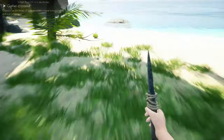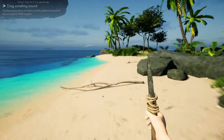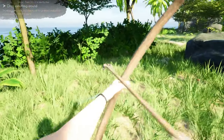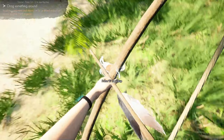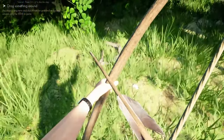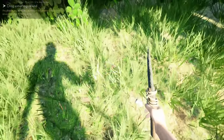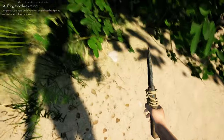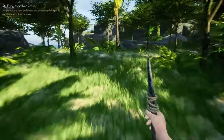This coconut needs to be split open, and we're going to need a knife anyway to skin the snake, so we might as well make that. We need a rope and a stick, and we can find a stick nearby. Make the stone knife. You simply go to the coconut and use it. Same with the snake — let's go kill it. Just slice it up and you'll get meat from the snake. You can also shoot the crab.